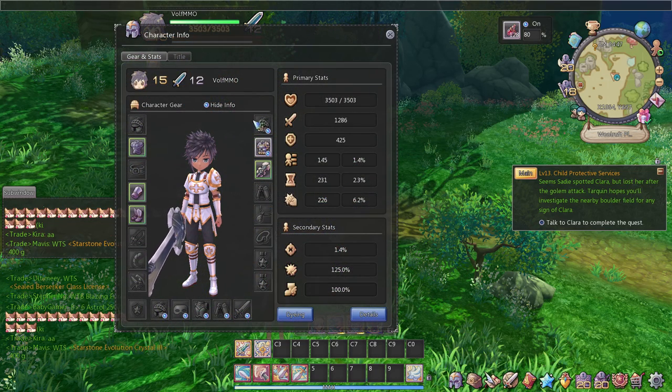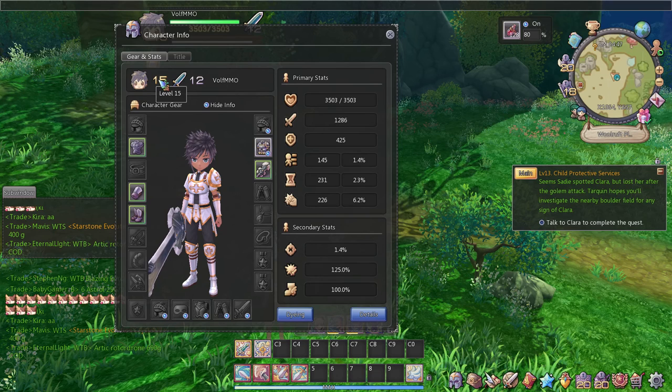As you can see, you can see your gender, your current level of your character, your class, your character class level, along with your in-game name.